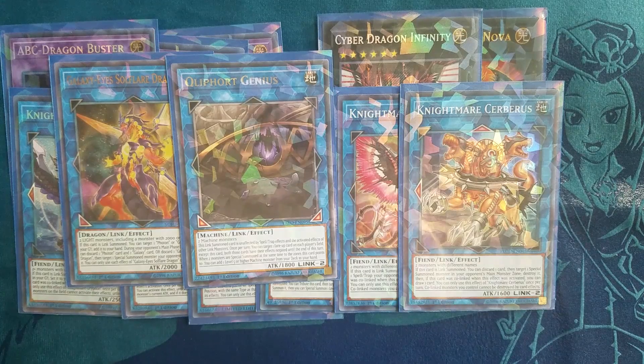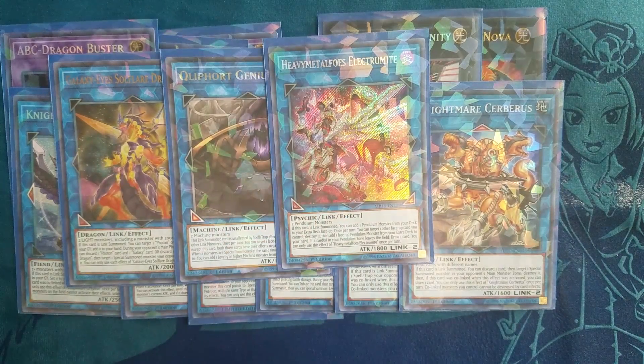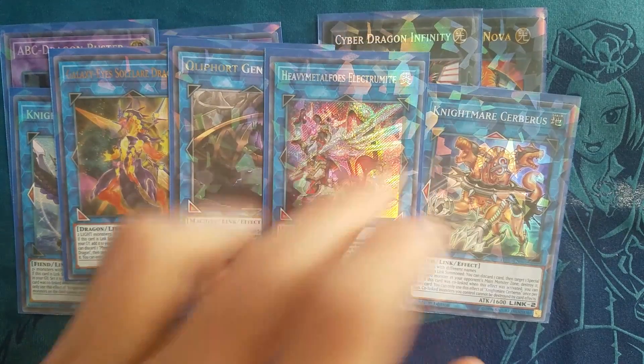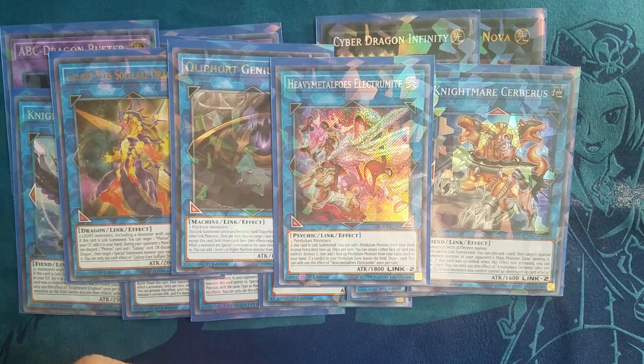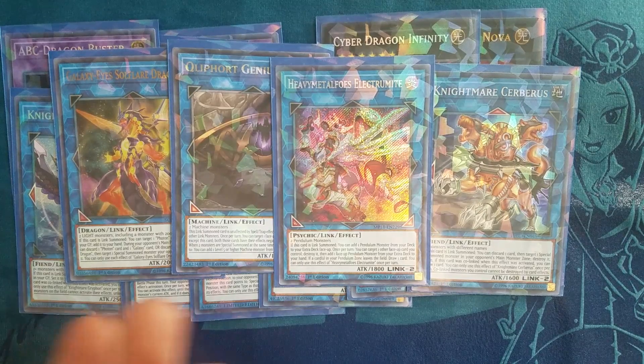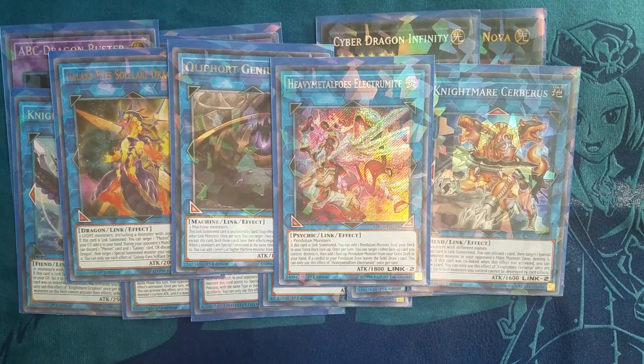One copy of Electromite — you wouldn't be playing a pendulum deck if you weren't playing Electromite in the extra deck because it's absolutely broken. This card basically just says summon a pendulum monster out of your deck: on summon it puts a pendulum monster into your extra deck, and then you pendulum summon it out. Basically it says put any pendulum monster from your main deck into your scales or summon it. Pretty good. Also it draws one, which is pretty solid.